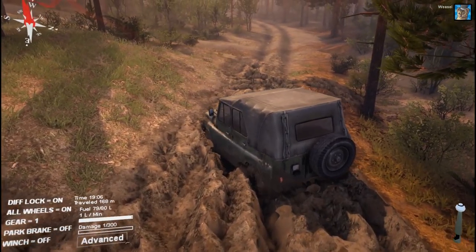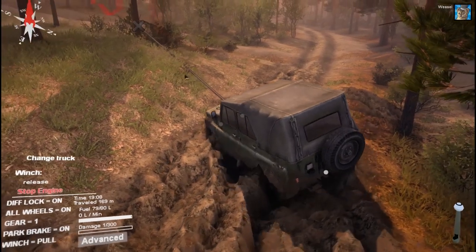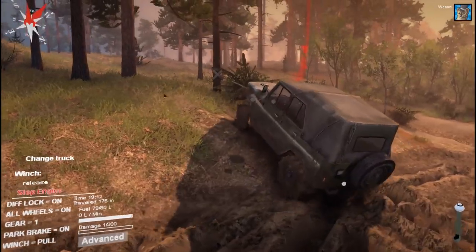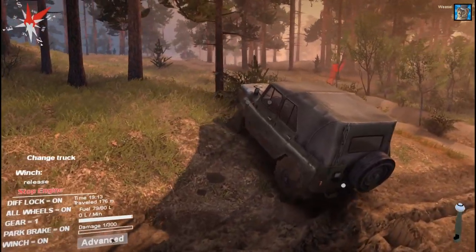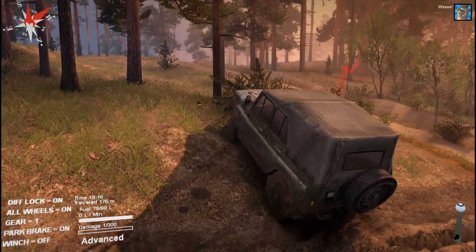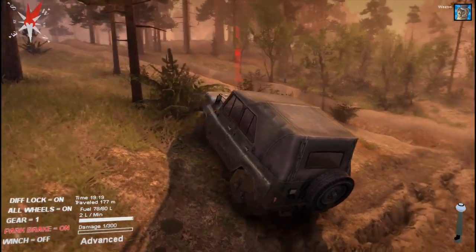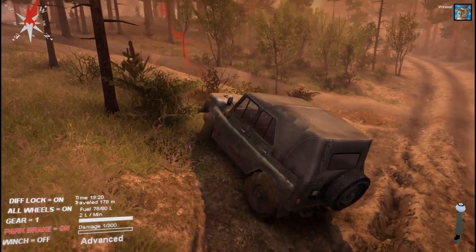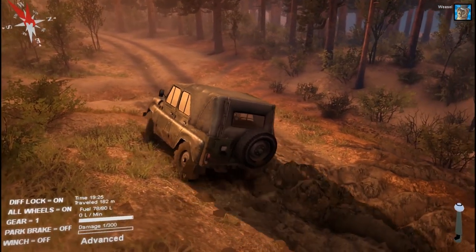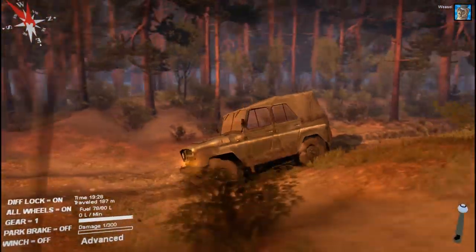Oh no, I'm stuck again. I can winch to that tree — let's do that. Out of there. Ideally you don't want to get stuck all the time. Let's release the winch, give it a little bit of speed, and let go of the park brake. Oh, the park brake is still on — I should release it if I want to keep driving. Alright, so we made our way out of this muddy situation.